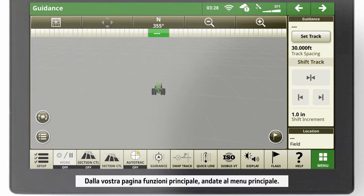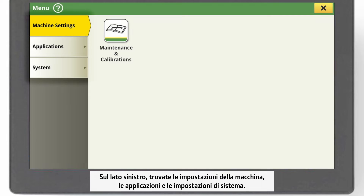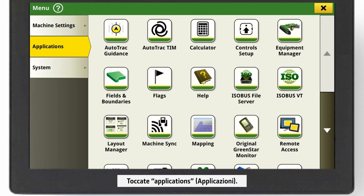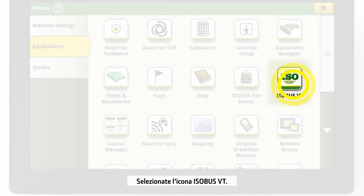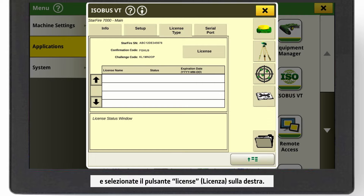From your main run page, navigate to the main menu. On the left hand side, you find machine settings, applications and system settings. Click on Applications. Select the ISOBUS VT icon. In the shortcut bar, go to the License Type tab and select the License button on the right.